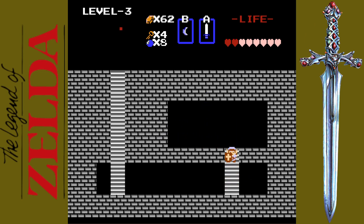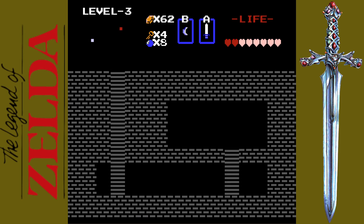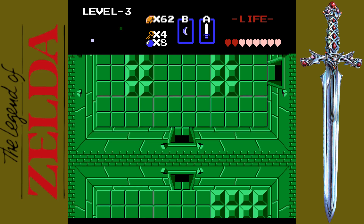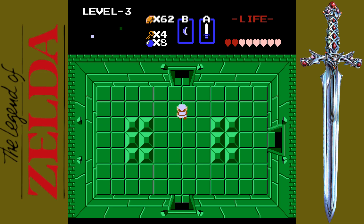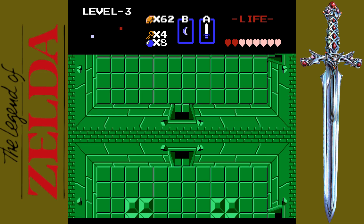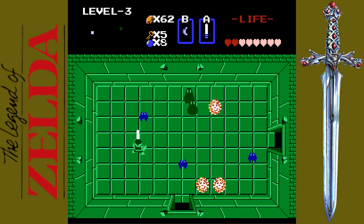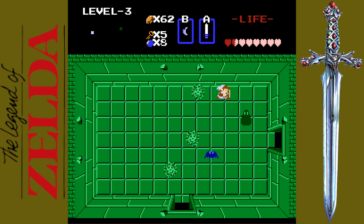Here we get the raft. That allows us to launch off from those little docks that we've seen around Hyrule. We'll take care of a couple of those — one leads to level four, so you have to get this item to beat the game. In here, those nuclear waffles will curse you and take away your ability to swing your sword. It doesn't last very long, but long enough to be annoying or get you into some serious trouble.